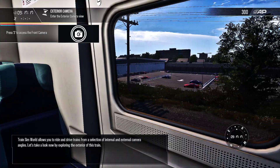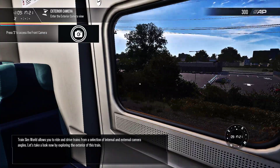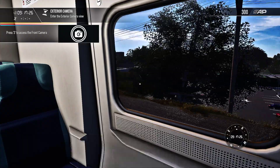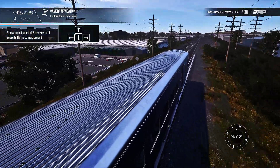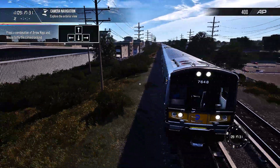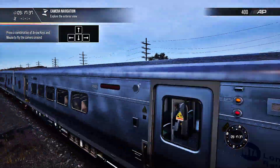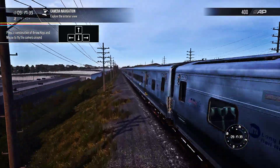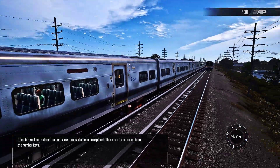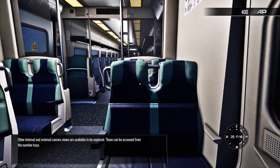Train Sim World allows you to ride and drive trains from a selection of internal and external camera angles. Let's take a look now by exploring the exterior of this train. Other internal and external camera views are available to be explored — these can be accessed from the number keys.